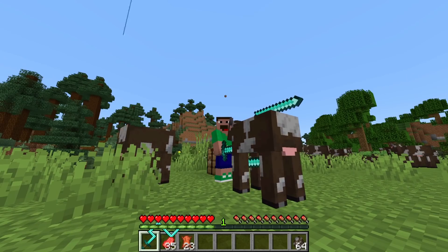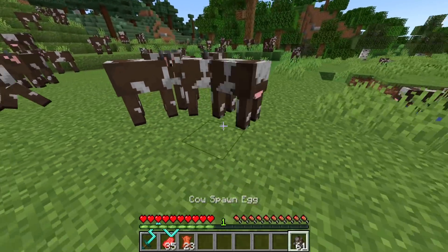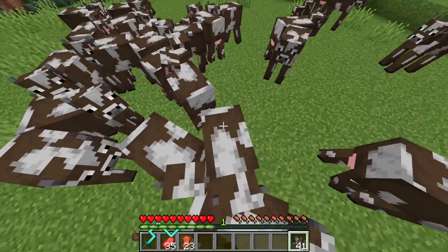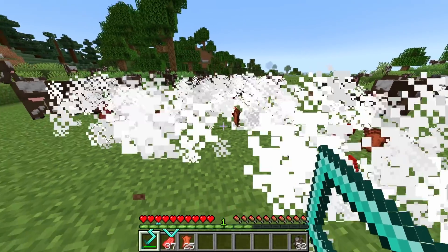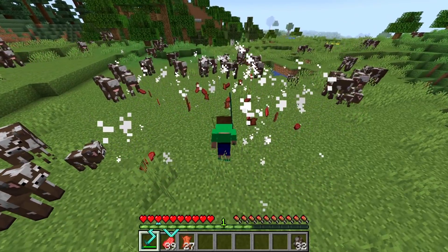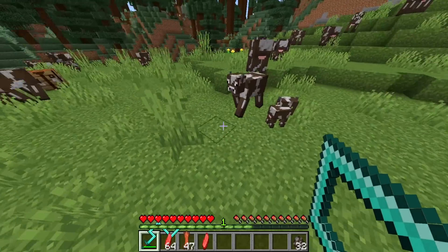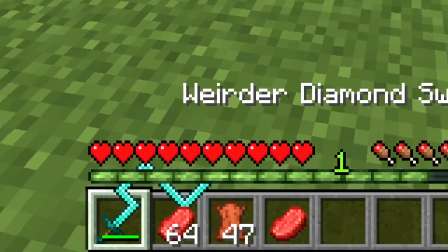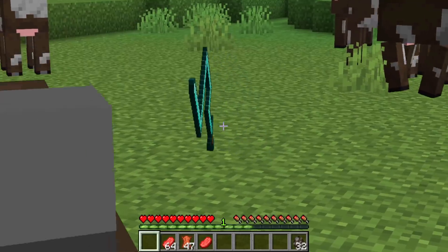That cow just walked right through it. But let's give this another shot — I think we should spawn in a few more cows right here. Get a nice big group and just see what this thing can do. Here goes the weirder diamond sword. Look at that, it killed so many cows. Let's just collect all these items — I've got a stack of raw beef and 47 leather from just a few uses of the sword. Look at it. That sword is insane.